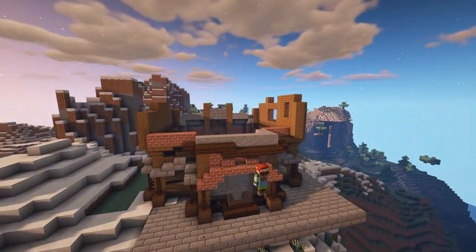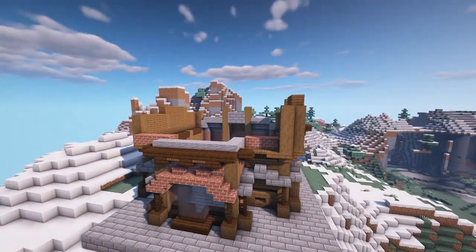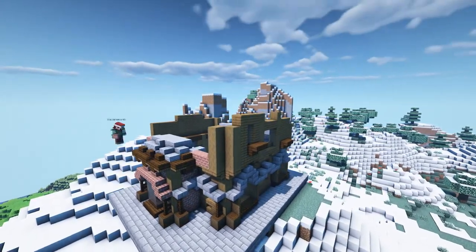Coming to the back, I went with that same dark oak trim that pops out one block. I wanted to create the same dome-shaped roof using andesite full blocks, and then built up the sides of the walls with a little bit of brick as well.